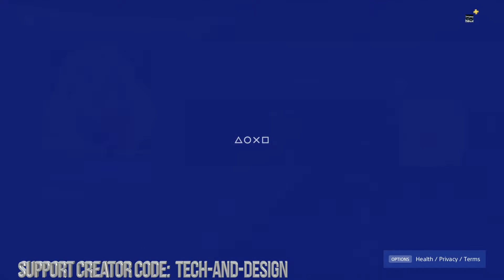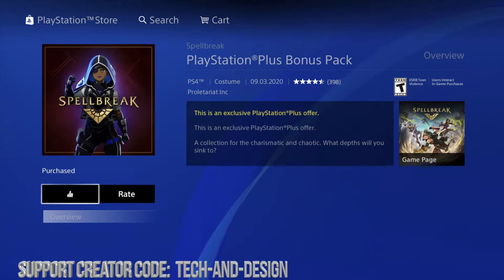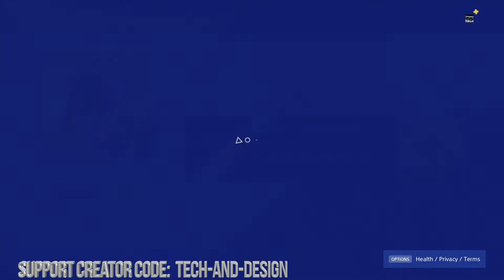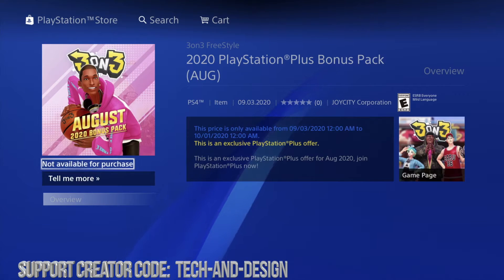Let's get started with this one right here. All we do is just press download — and yes, it's free. You won't have to pay anything for these packs. It says 'purchased' — perfect. Next one is this one right here, press download.